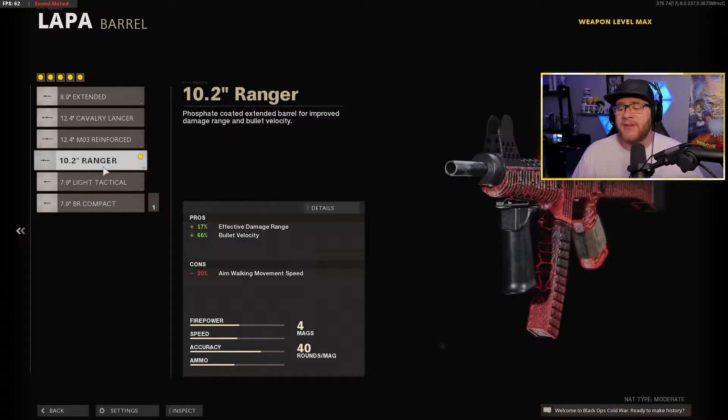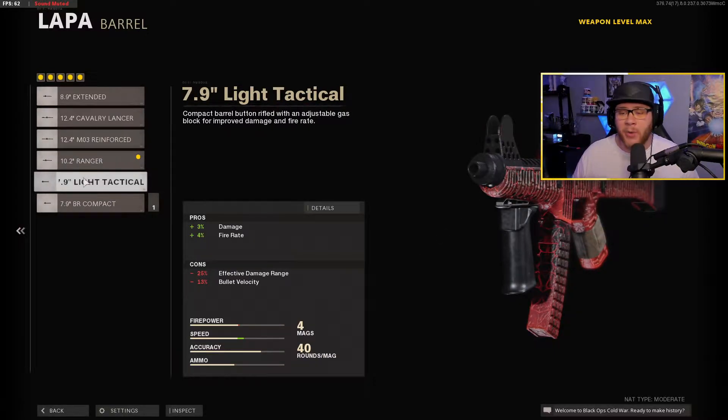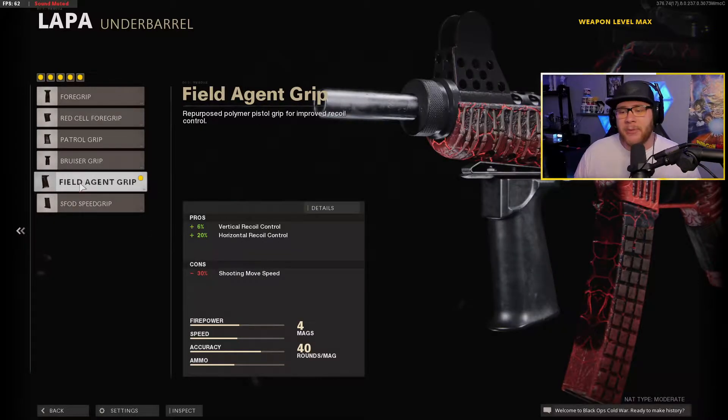Moving on to the barrel, we get the Ranger Barrel — it's going to increase our effective damage range and bullet velocity. The other barrels, like Light Tactical and BR Compact, aren't worth the trade since this gun already lacks in both of those departments. The Ranger Barrel increases bullet velocity by 66% and effective damage range by 17%, making it viable at medium ranges. Without this barrel, this gun is literally only good up close in your face.